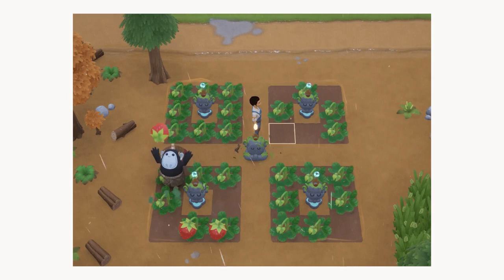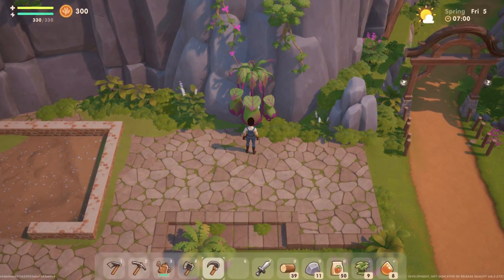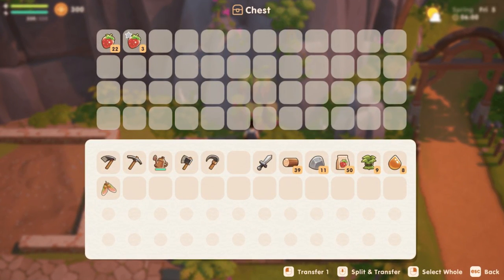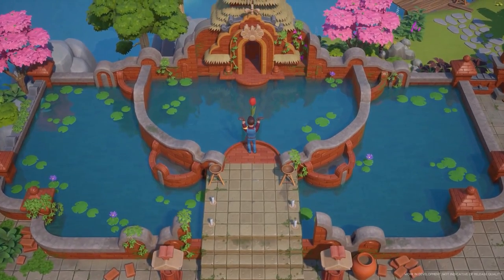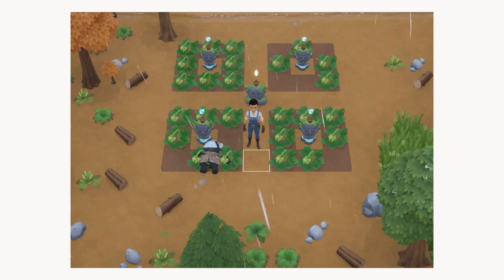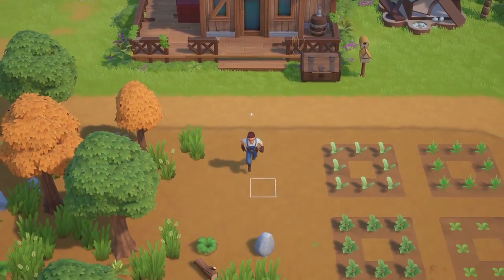To recruit the giants, you will craft various totems that summon them to help you both water and harvest your crops. Everything they collect will be stored in a plant pouch for you to retrieve. We don't exactly know how the system will be unlocked, but I imagine it will be through progressing the main storyline as we meet and interact with the giants.